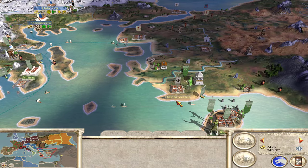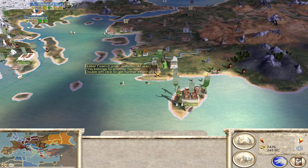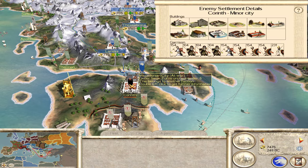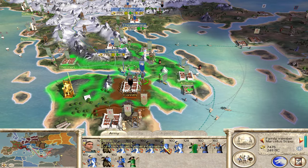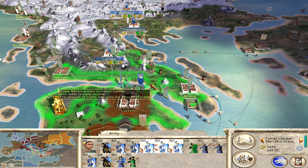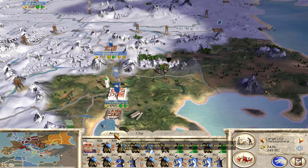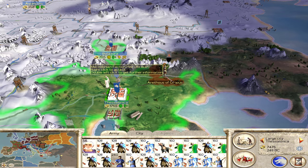Looks like the Broodii are moving on Halicarnassus — they somehow got another large army over here and they're probably going to take it. I need to get moving out here in my eastern campaign. I don't want to attack Corinth because they have too many troops — at least not right now. Let's see if I can draw them out. I'm going to take three of my Hastati and march them out, and we'll see if that's tempting enough for them to attack me. In the meantime, I'm going to move this army out and attack this guy over here.